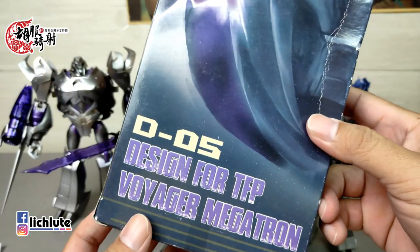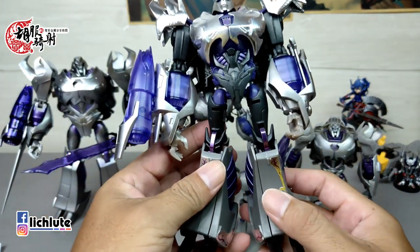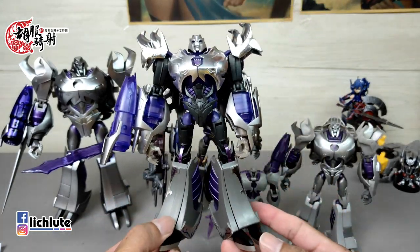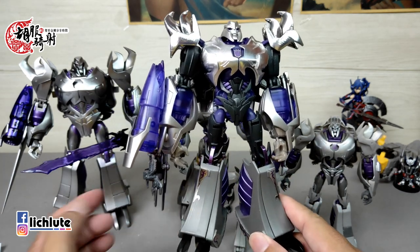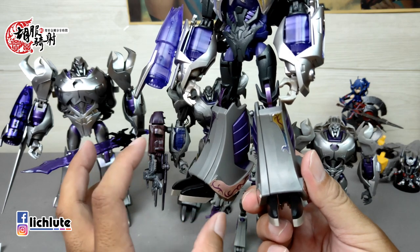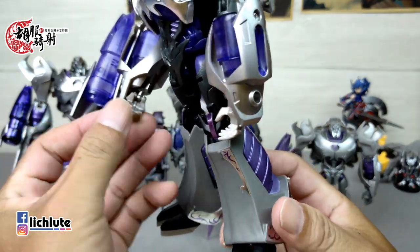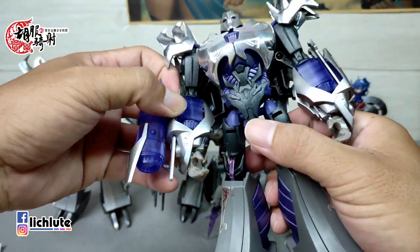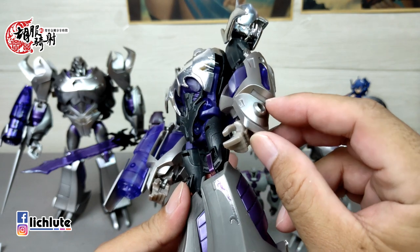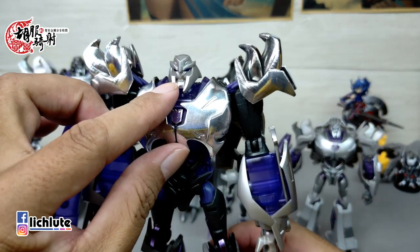配件包的包装我还留着，这一家各位有兴趣可以去搜寻，大概有五年以上了。我这款配件包也有做过开箱影片。这款是日版AM，应该是15，我把它加上了配件包。配件包主要改良了：增高鞋垫（因为Voyager等级玩具做得太矮小）；手腕多了球形关节可以转动；两个小臂完全换上新的，有可以伸缩出来的手刀，也附送填充补件可以替换。